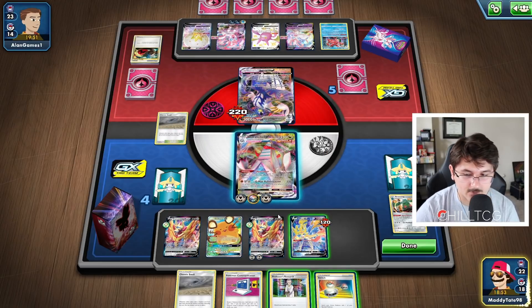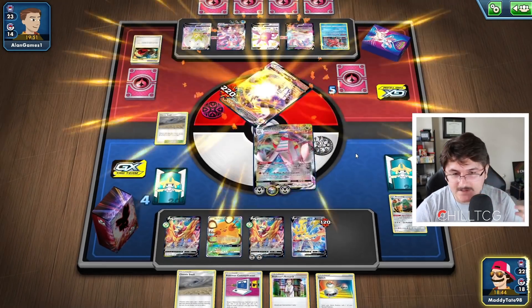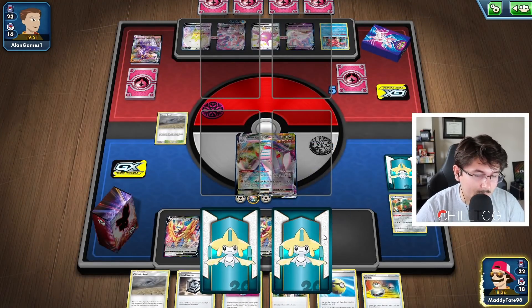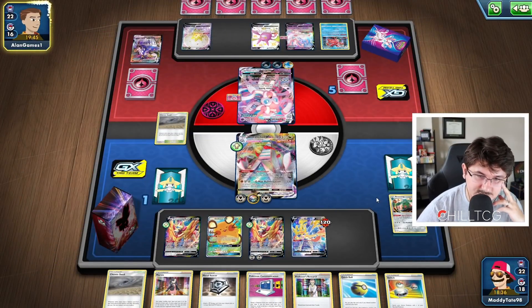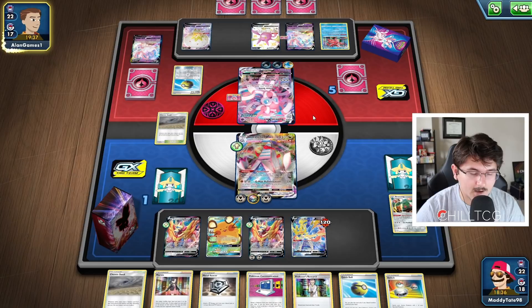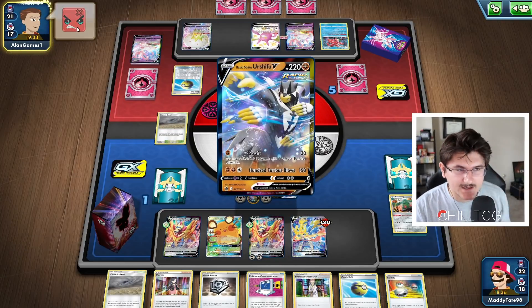I feel pretty fine just going with G-Max Pulverization. Although if we Research, we could have Boss for next turn, which might guarantee the game. Let's go ahead and take the three-prize KO on the active. We get Metal Saucer, Quick Ball, and Marnie as prizes. We could have attached the energy to Zacian as well, just to threaten the capability of Saucer, attach, and finish off the game with Zacian on the Sylveon. But I honestly think we're in a pretty fine position either way.